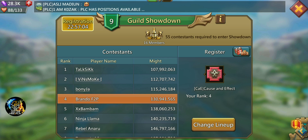I think that means we're going to be going up against some pretty high-might guilds. It says 55 contestants are required to enter the showdown. To enter, it's pretty simple — you just go to 'Enter or change your lineup,' enter your troops and heroes, and you can use turf boosts and army increases. You can put on a 50% army increase, and all those stats will be accounted for when you register. Your current might will also be recorded.